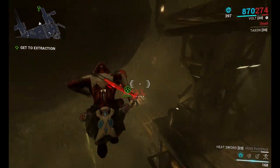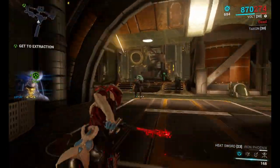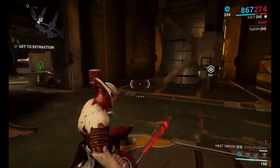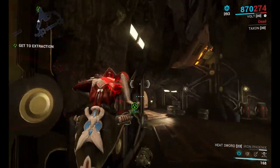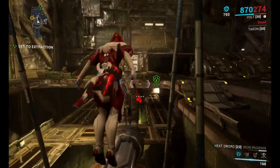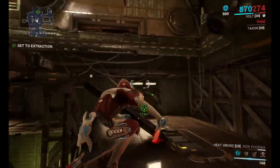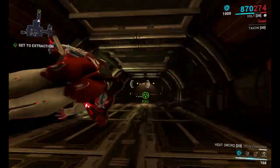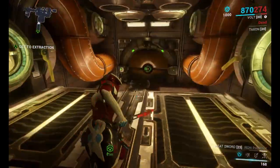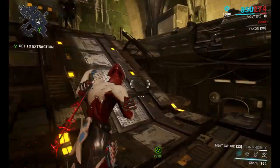The one thing about the Grineer is that they consider themselves the good ones and everyone else a bad guy. However, they are doing the most harm to people. The Corpus — they worship money, basically — they just want money, and as we've seen in Fortuna, they do it by any means necessary, which is not right. I mean, they take body parts from people and sell them.